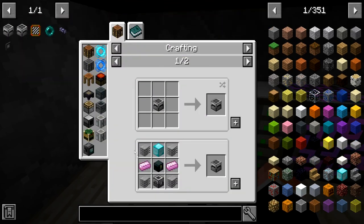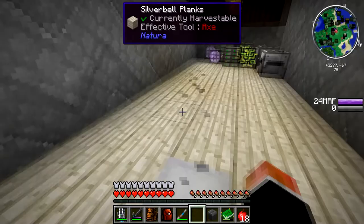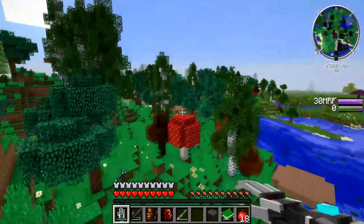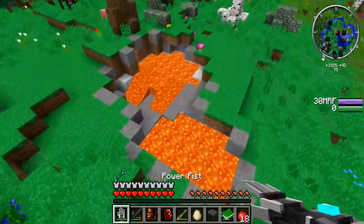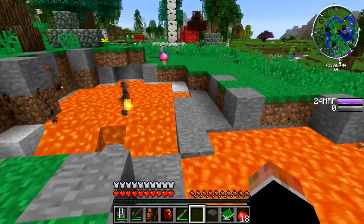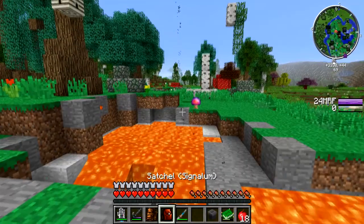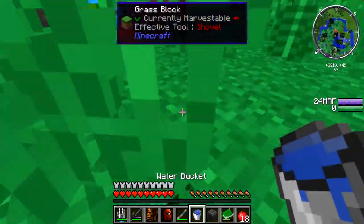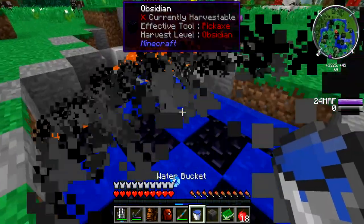Black hole controller also needs an ender chest — and we need more obsidian. Good thing we have a little lava hole down here. Let's get water out — we have lava but we don't have water. One time — I'll turn this into obsidian. Good.